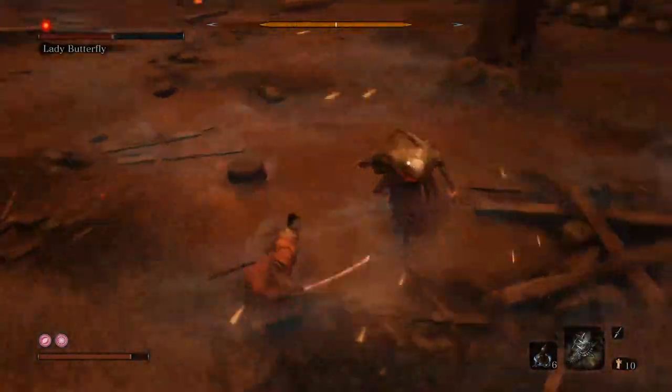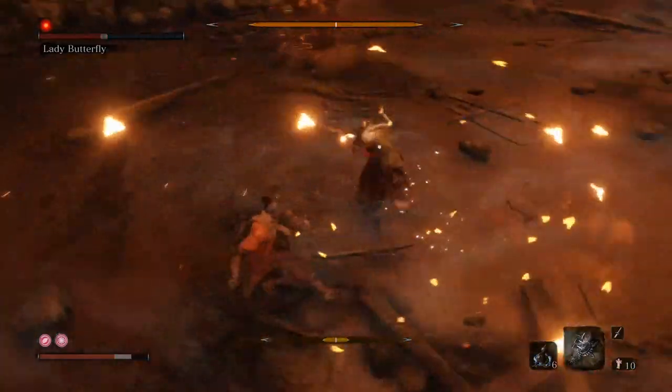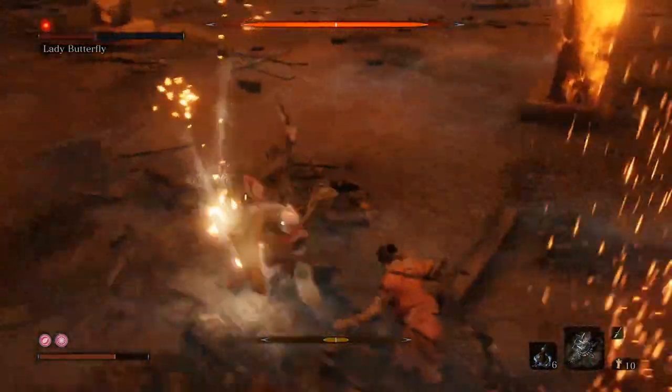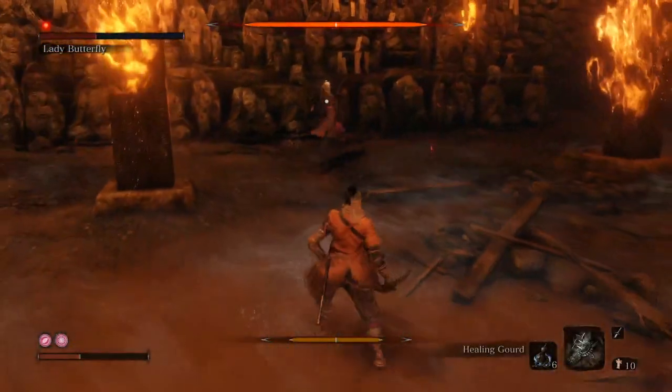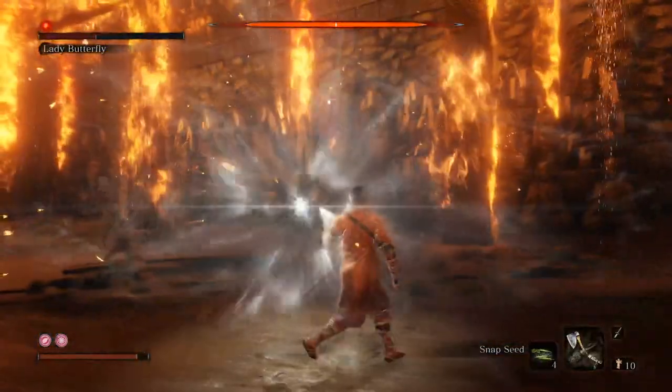Deflecting her attacks is actually relatively easy — you get maybe one or two hits in and just deflect. It's typically one, two, deflect, one, deflect, one, deflect. Then she'll interrupt the combo by jumping onto a tightrope or something like that.